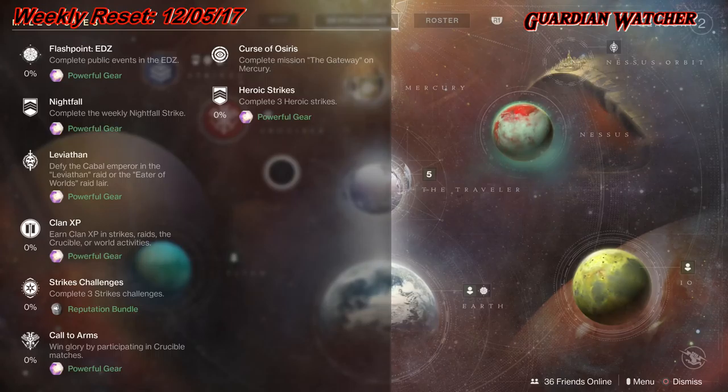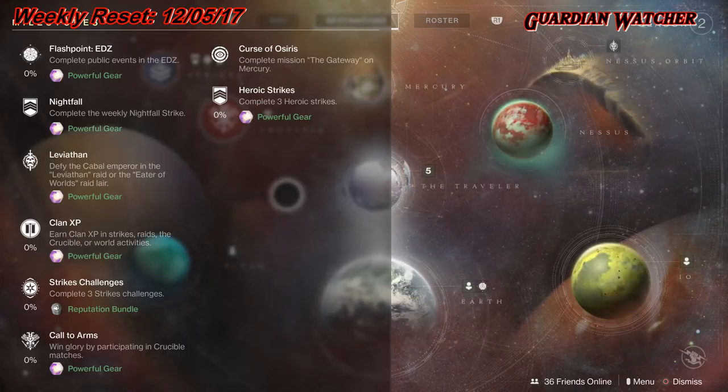We're going to start with the milestones first. We have the Flashpoint on the EDZ — if you complete this on the Heroic version, you'll get more percentage to it. The Nightfall this week is the Inverted Spire. Modifiers on that are Attrition as well as Time Warp Killing Time, and we have 11 minutes and 58 seconds to do that.